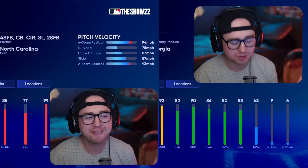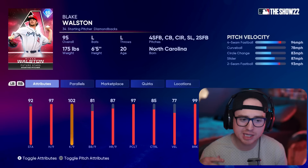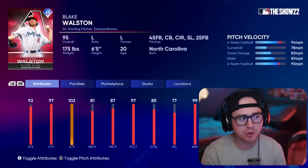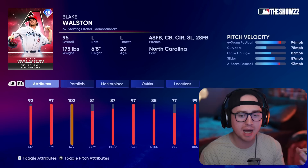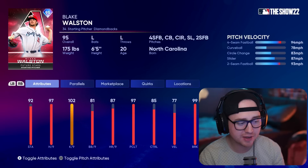The final card is Blake Walston — coming in a little on the lower end of hits per nine, and not coming in with a ton of control to back that up either. He's a solid lefty with a four-seam, curveball, circle change, slider, two-seam pitch mix — pretty straightforward, nothing really jumping off the page. He does have a nice speed differential between his four-seamer and curveball, but he's a slower pitcher overall, so he's not dominating on speed or control. He just lacks that next-level thing to throw him in the rotation. In a division stacked with great Future Stars like the NL West, he'd be my last choice.